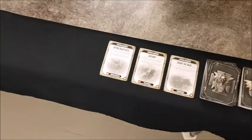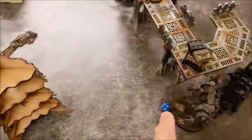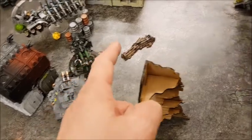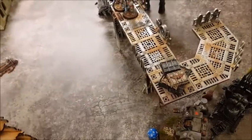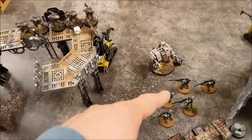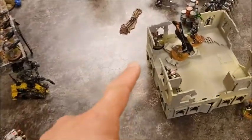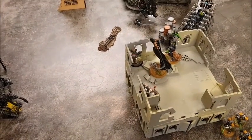End of Space Marines movement phase turn four. Initially thought to move the Redemptor forward to support the Predator against the Annihilation Barge, but instead moved it back to sit on Objective Five — if it stays there for two turns we get two points. Hellblasters haven't moved. The Dreadnought spun around to challenge the Death Marks. The Apothecary and Intercessor sergeant jumped up into the building to challenge for the center.